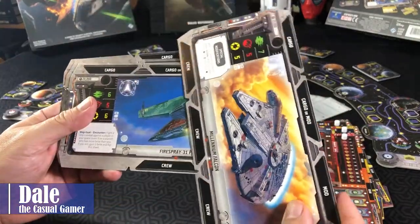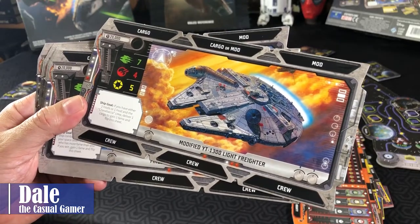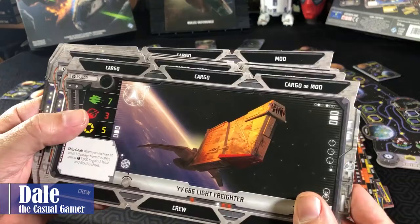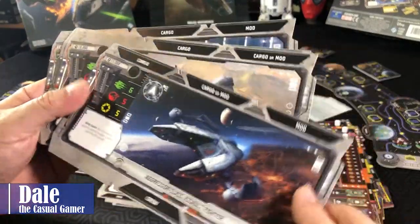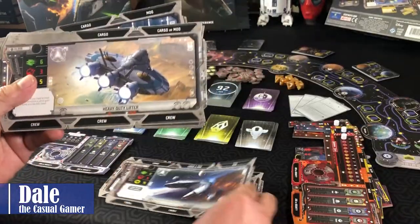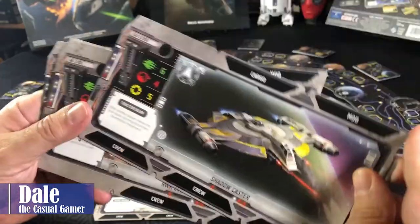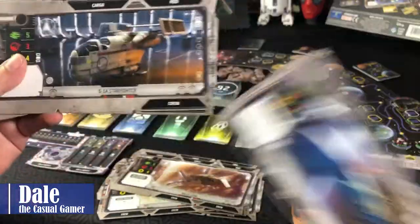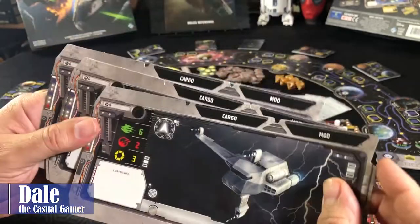Each of the ship cards are double-sided — while it's the same ship, there is some variability. We've got the Millennium Falcon and a modified YT-1300 on the other side. Fire Spray or Slave 1. YV-666 Light Freighter or the Hound's Tooth. Aggressor Class Assault Fighter, IG-2000, Heavy Duty Lifter, Archangel, Lancer Class Pursuit Craft, and the Shadow Caster. HWK-290 Freighter, the Moldy Crow, GX-1 Short Hauler, and Velourous. Then we have four starter cards, each with options of the G1A Starfighter and G9 Rigger.